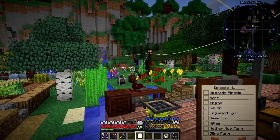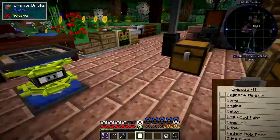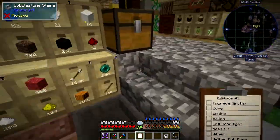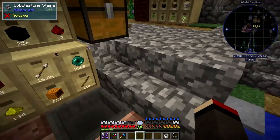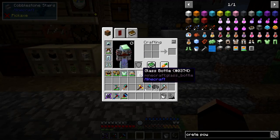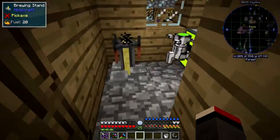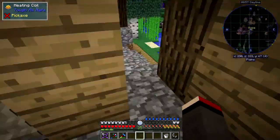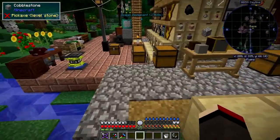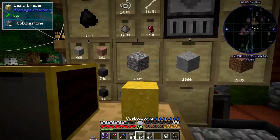I've got five wither skulls, which is nearly enough for two. Let's put this down somewhere. I've got some red concrete for the nether, some weapons and stuff, but I've got to go and get some sandstone. I need to make sure I've got enough cobblestone - how much cobblestone have I got? Three stacks.